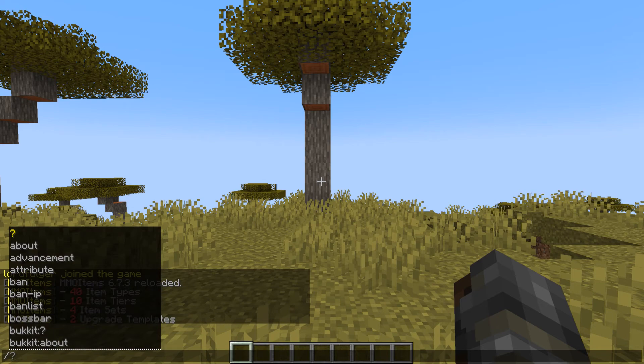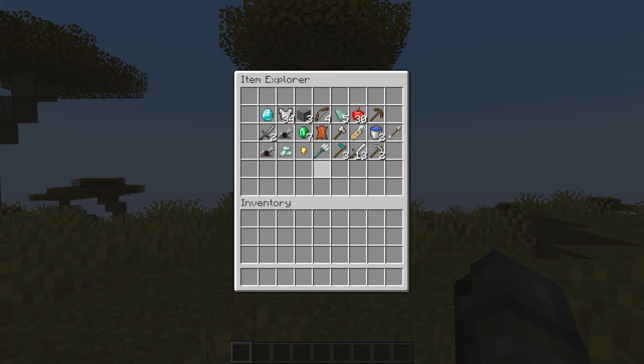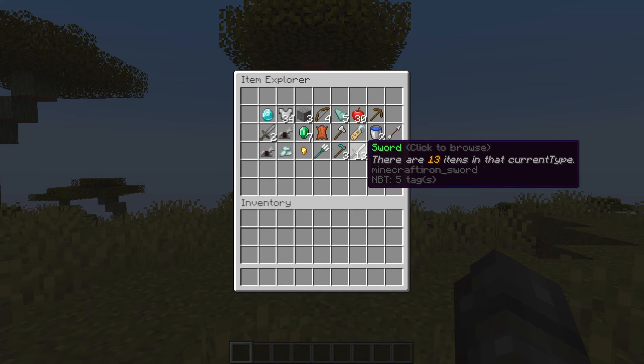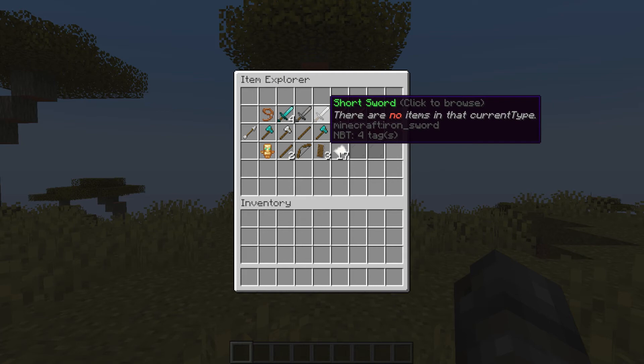Let's go into slash MMO Items browse and look around in here. There it is — as you can see, when we add this to our config and save it, once we reload the plugin, we will now have a new category listed in the MMO browse, ready for us to edit to our heart's content.